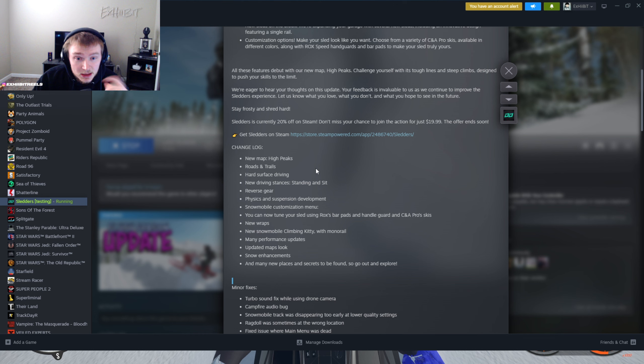We got a brand new map called High Peaks. This map is insane — I was playing on it yesterday and it's nuts. Big shout out to the development team for allowing me to play a little bit early. In the changelog: roads and trails, hard surface driving, new driving stances — you can actually sit and stand now, which is huge. There's a reverse gear, physics and suspension development, and a snowmobile customization menu. You can now tune your sled using bar pads, handle guards, and C&A Pro Skis. I don't know what C&A stands for — I'm not an expert in snowmobiles — but the customization of the handlebars and hand guards is pretty sick.